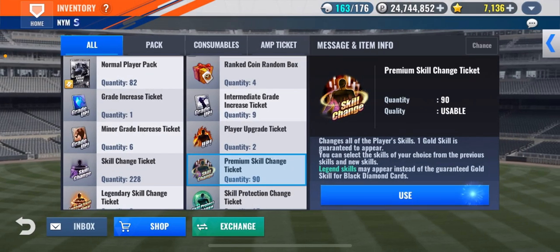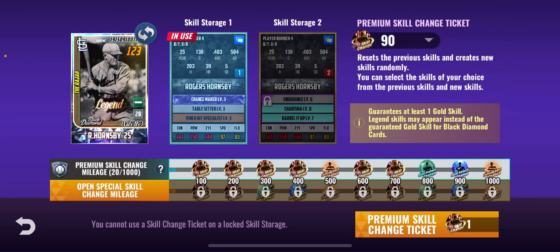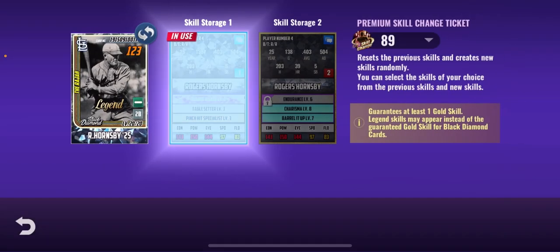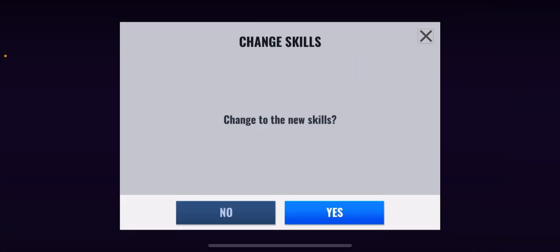Now that I did some research, I do not want that skill, so let's do another skill change. We have a gold - that's the only good thing there right now. Now another one - now we have Pioneer, Spotlight, and Professional. I will keep that.